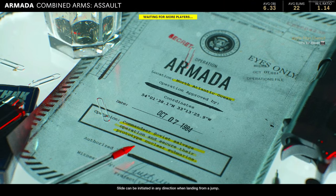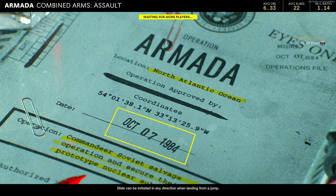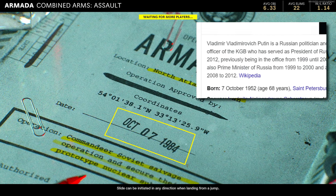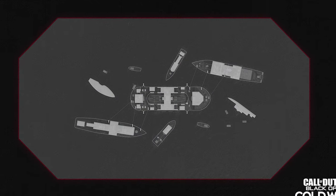So the name Operation Armada is already linked to past operations involving submarines, and the developers could have potentially chosen the name for this association — we don't know. Regarding the date shown in the intro, the 7th of October 1984, this does not correspond to the real event either — this is many years after the real event took place. I could not find any Cold War activity related to this date. The only slightly interesting thing I did find was that this date was the birth date of the current President of Russia, Vladimir Putin.